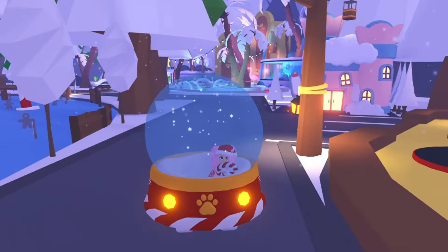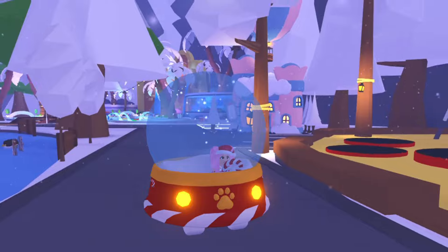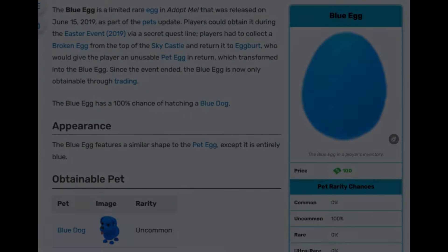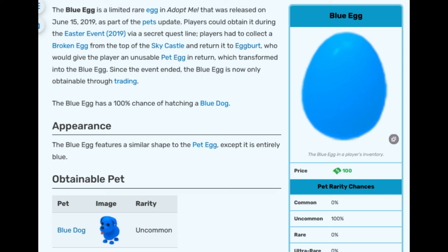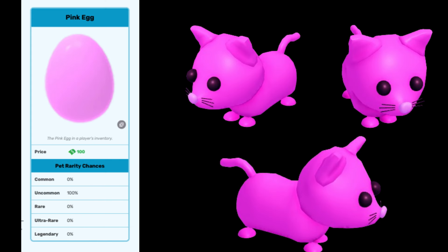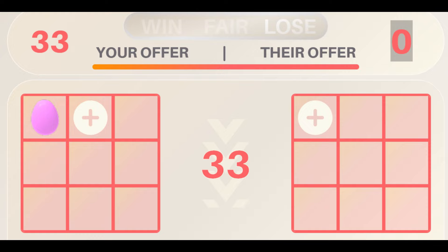Now let's explore the value of Adopt Me eggs, so you'll be well informed and able to make smart decisions with your trades. Let's start with the blue egg — this egg will 100% hatch into an uncommon blue dog, and its value is very high at 45. The pink egg will also 100% hatch into an uncommon pink cat, and it also has a high value of 33.